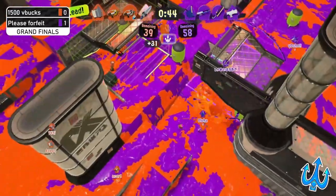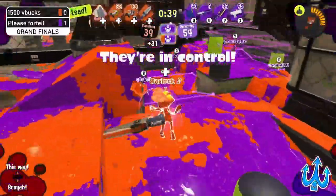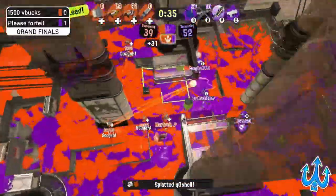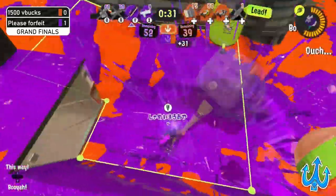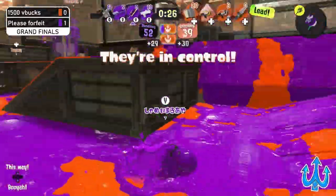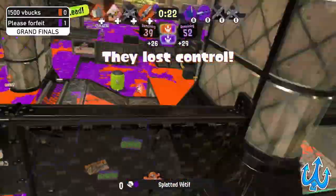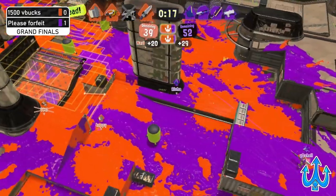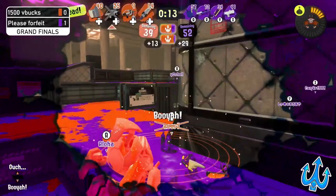I'm not really sure what their objective is right now — it seems like they just want to paint the zone but also don't really care. Please Forfeit actually gets the recap and tries to work down the lead, but 1500 V Bucks tries to interact with that and stop them — especially with that Tri-Strike. The Stamp tries to get aggressive and they do get a trade, but 1500 V Bucks gets the recap and Please Forfeit is basically back to square one.